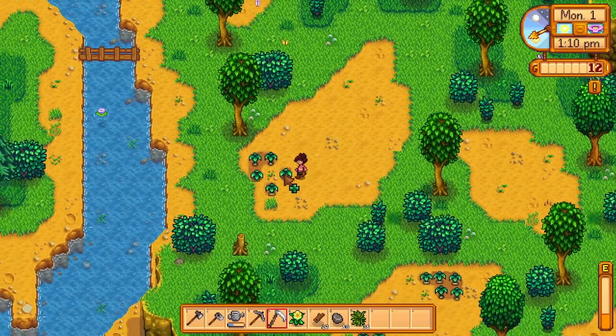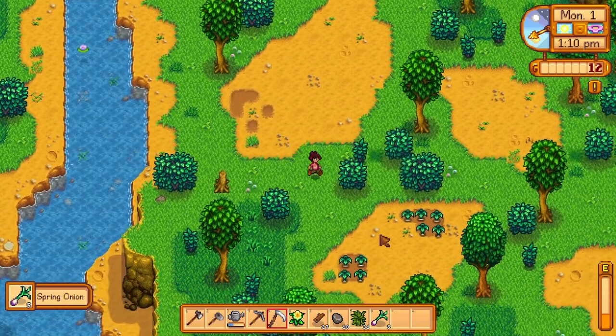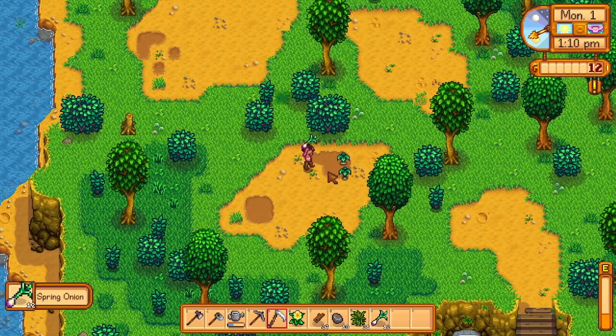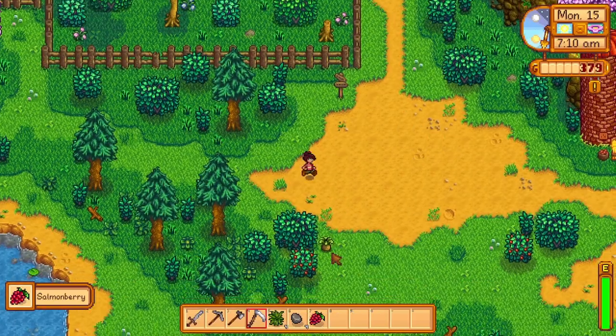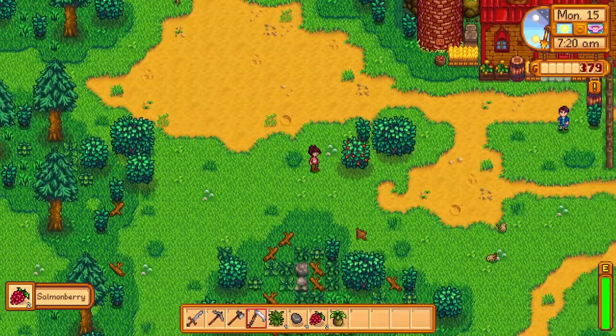If you like foraging, spring is a great season to collect forageables. Only in spring, spring onions appear on the ground in Cindersnap Forest, which is the forest south of your farm — forage here often, as they're good to sell or use as food. From the 15th to the 17th of spring, salmon berries will appear on bushes all around Pelican Town, so consider picking these up as well.